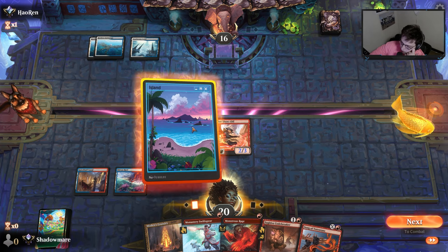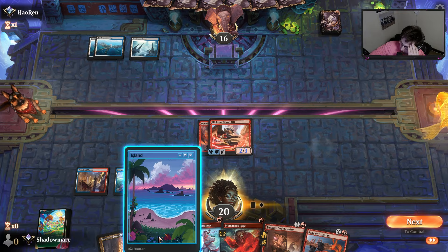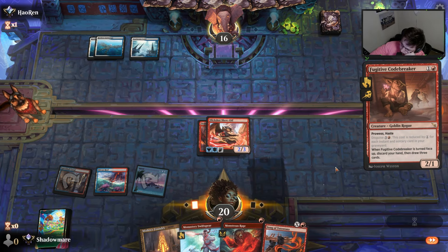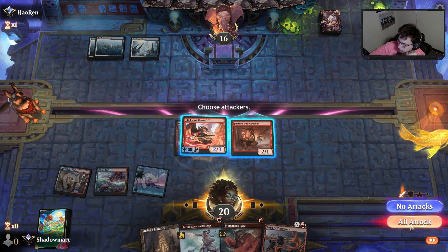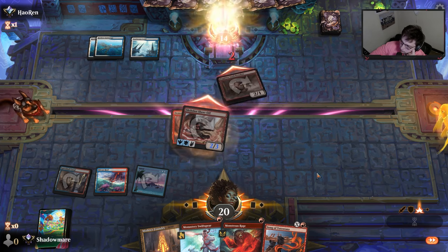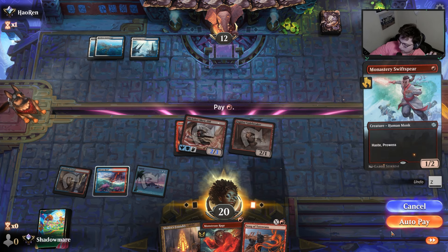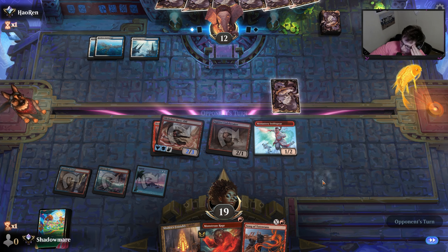Temporary Lockdown's brutal. This land's also brutal. I think I have too many basic islands in the list now that I'm thinking about it. They could counter this — they choose not to — we go to combat and attack. Just let it hit. If I get Temporary Lockdown — they didn't do it that turn, so I feel like they might not have it. They could have Depopulate, but at the end of the day they have it, I suppose.